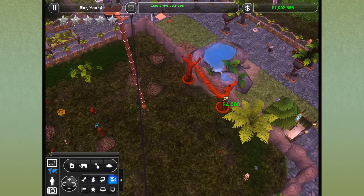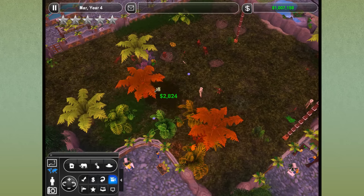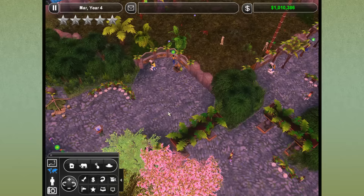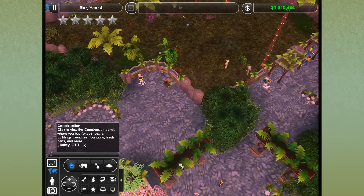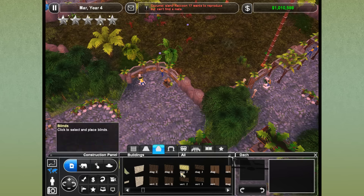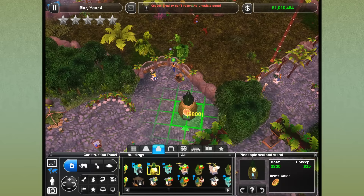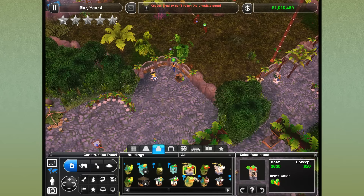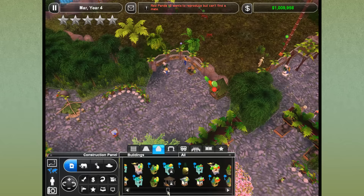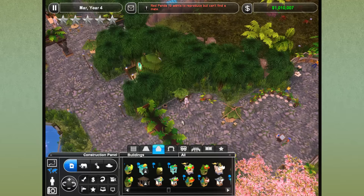I'm going to take out some of these more decorative toys. I need to make sure I don't take out the fence while doing this. This woman is dying of thirst — I guess we'll go ahead and build a little kiosk over here. Maybe a snack kiosk and a water fountain. I don't really need a pineapple seafood stand — that seems a little heavy. Let's just do a solid food stand right here. I hope they sell fruit salad.